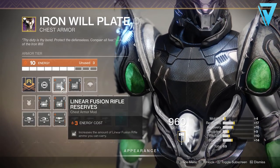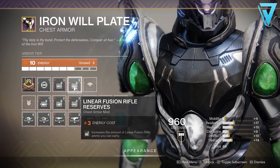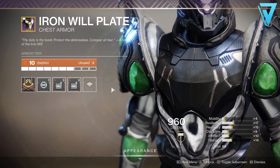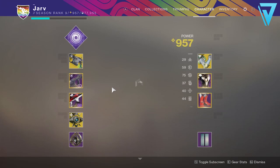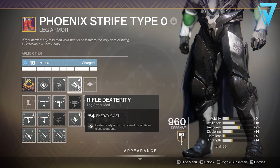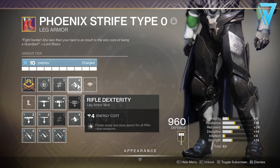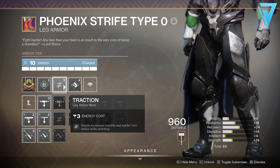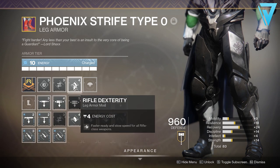On the chest piece, we have Linear Fusion Rifle Reserves, which increases the amount of ammo you can carry. I've double-stacked these just to make sure that if there is any heavy ammo in the Crucible, I can pick it up and use it to great effect. And finally, for the boots, we have Rifle Dexterity, which gives faster ready and stow speeds for all rifle class weapons — and that applies to linear fusion rifles as well.